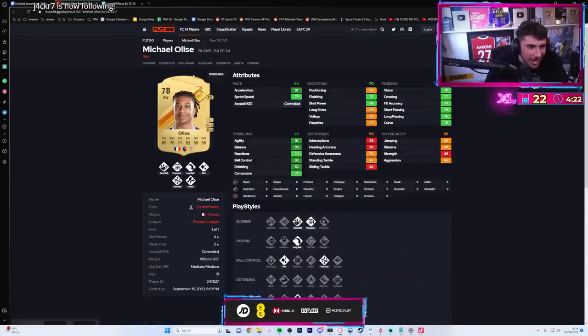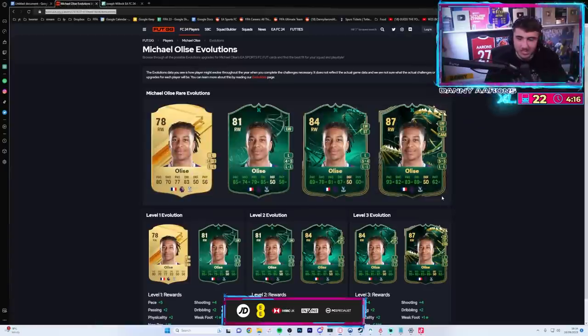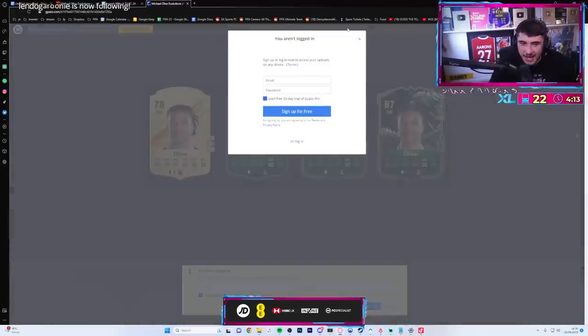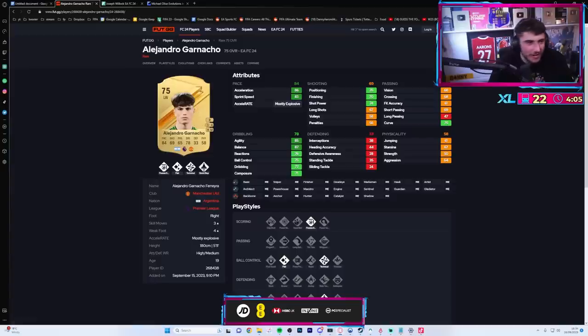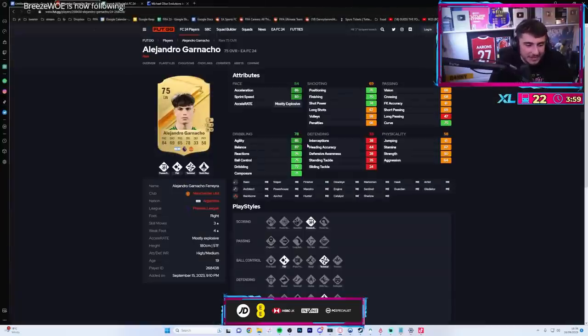That's nice, yeah - that's a nice evolution right there. Garnacho though - I bet my entire mortgage Garnacho does not fit the requirement. 84 pace - there you go.